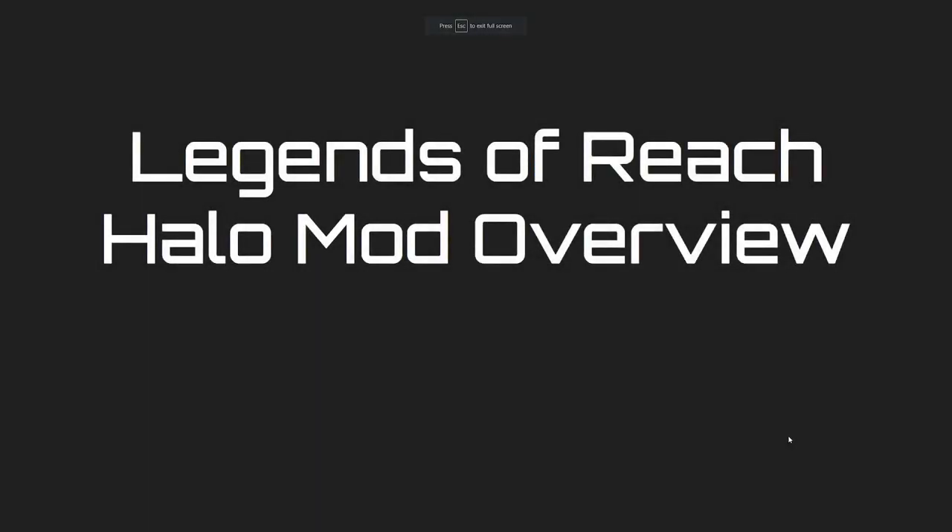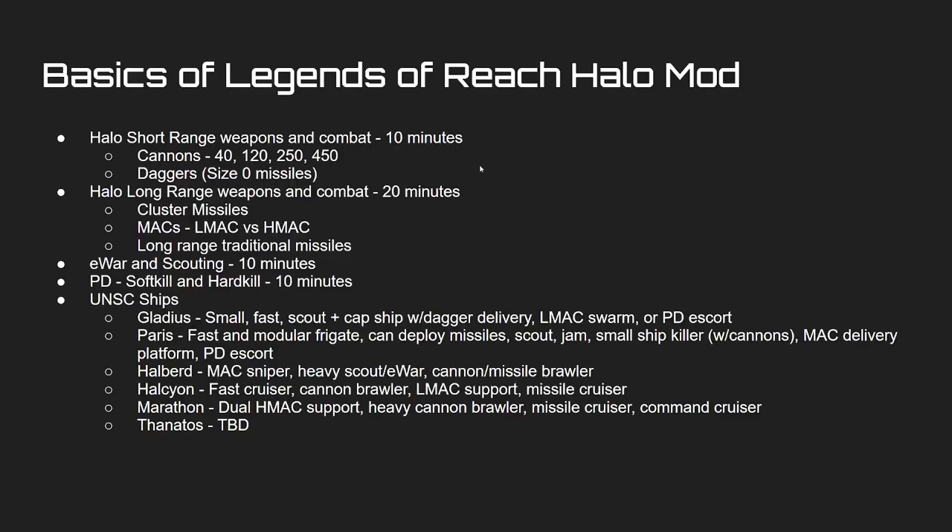The Halo mod was built to be balanced similarly to vanilla, because the URF (United Rebel Front) and Halo in the mod is essentially OSP reskinned with a couple ships swapped out and no plasma. The balance is very similar to vanilla with a few key differences, but if you understand vanilla basics you can start learning the Halo mod faster.